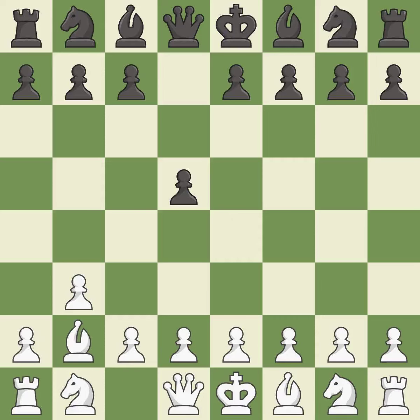Bb2 puts the bishop on the long diagonal in a move called a fianchetto, developing the bishop off its starting square and getting it into the action. This also activates a knight by developing it off of its starting square.